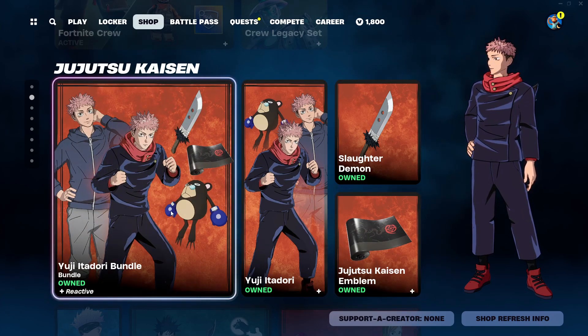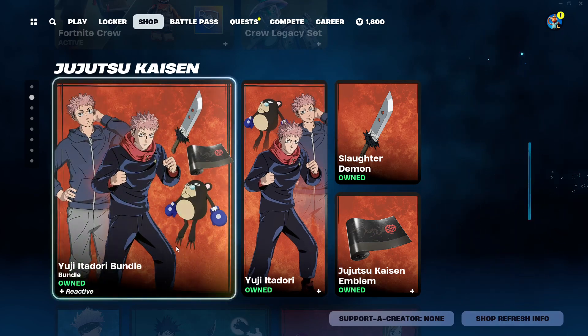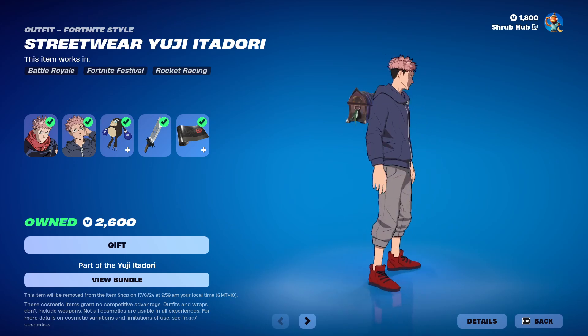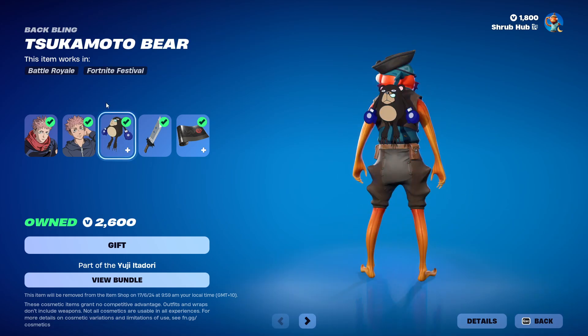First we have Jujutsu Kaisen — it's back. All these cosplays are from chapter 4, so I will not mention it again. First we have the Yuji Itadori bundle. It comes with Yuji Itadori himself here — he looks pretty nice. He also has a streetwear version of him. It's a separate style, for some reason not in the edit style. Sorry for my pronunciation.